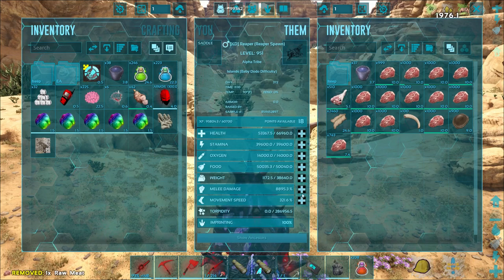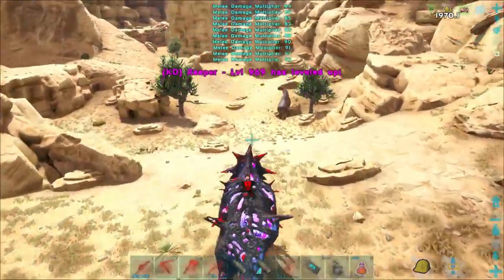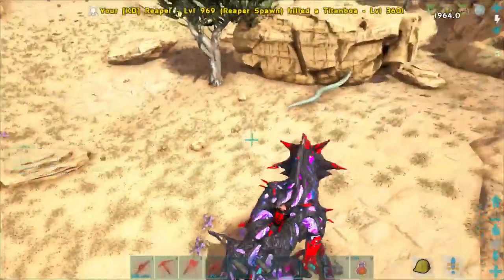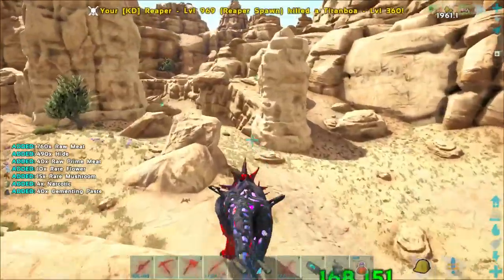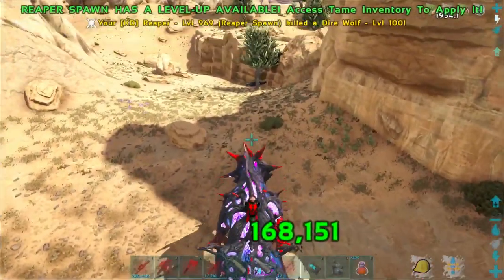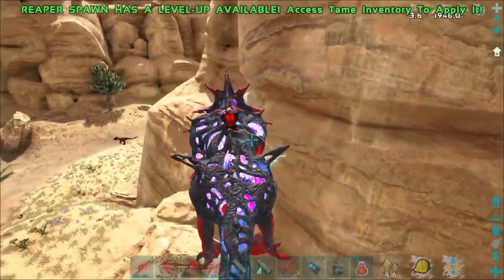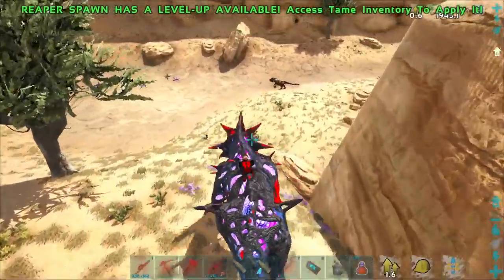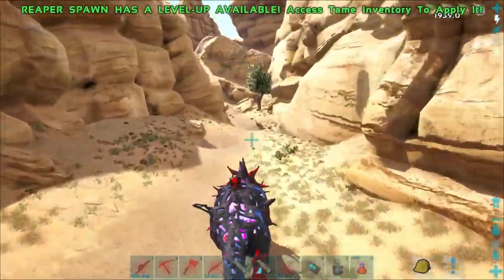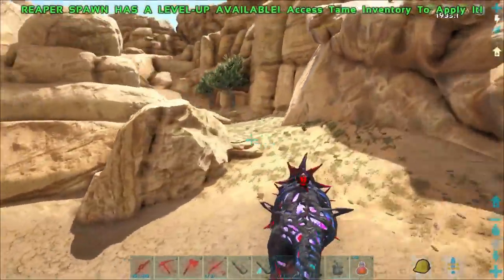I just took on an Ancient Rex - soloed it, no problem whatsoever. Unfortunately it didn't really give me much for levels - they never do, man. I think it's because it gives you the kibble. Oh, here we go. I wish they had zombie Reapers - how cool would that be? These Reapers are modded, they're different in the whole how easy it is to get impregnated - you can't beat that. But there's no other huge variations besides the jump.